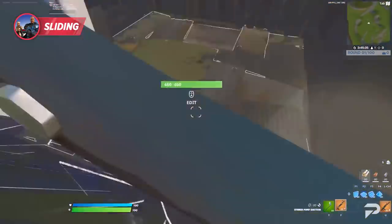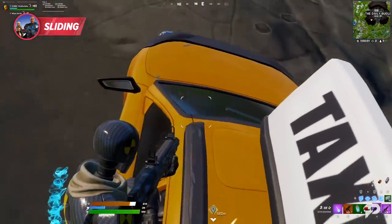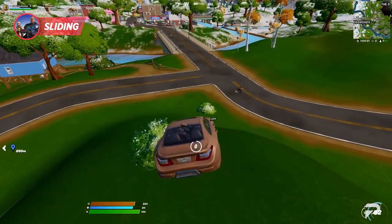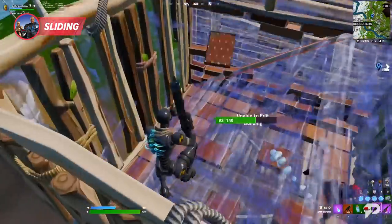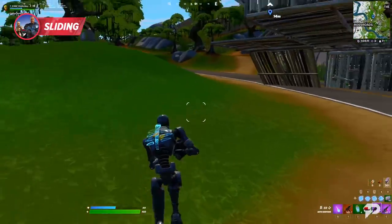Now, if you want to be a cheeky player looking for a new trick, we've got one just for you. With sliding, you no longer have to be on the passenger side of a car to shoot your gun. Surprisingly enough, getting out of your car and sliding also builds momentum. This allows you a brief moment where you can whip out your weapon, do some damage, use the momentum of your slide to keep up with your vehicle, and just get back in it.